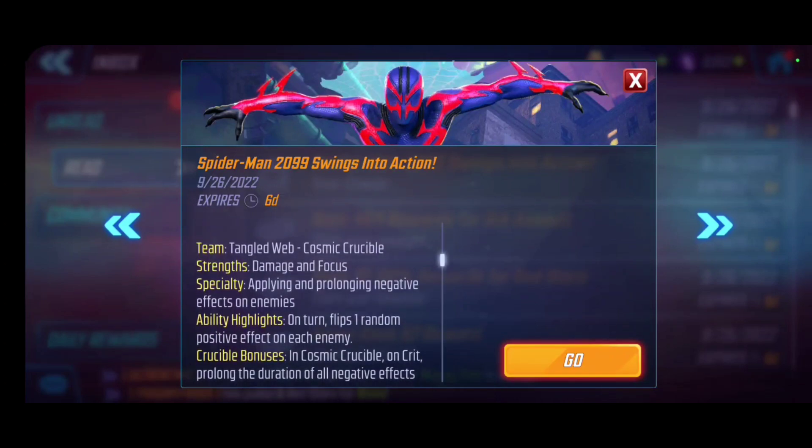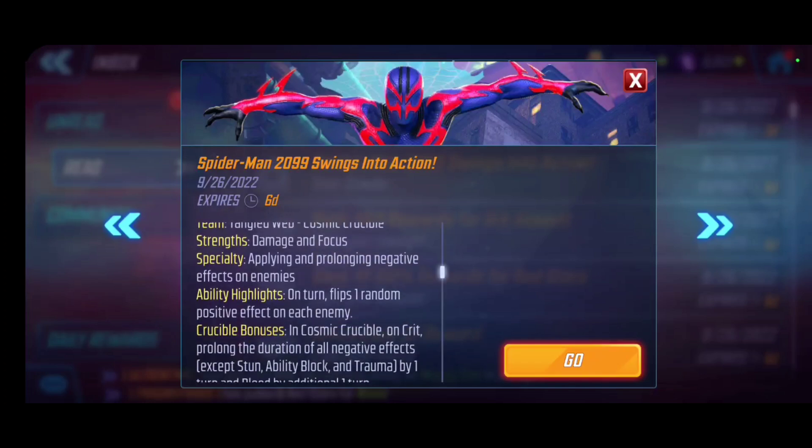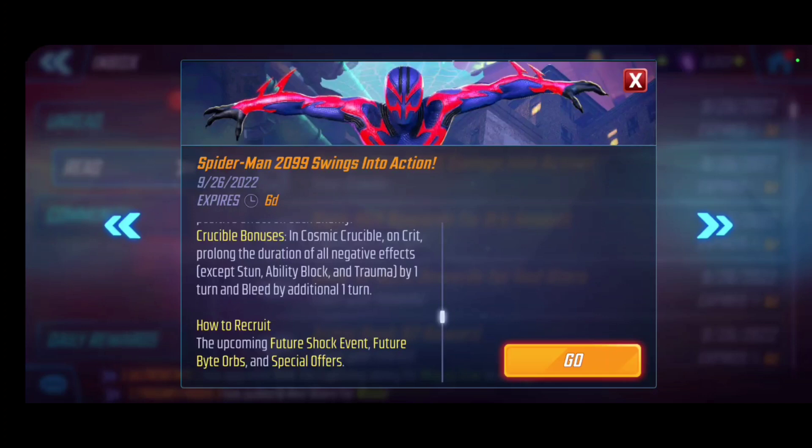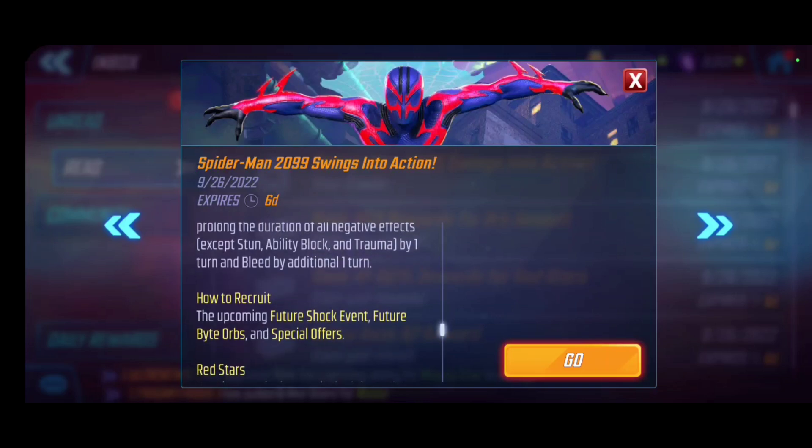He features high damage and focus, as well as applying and prolonging negative effects on enemies — similar to Scarlet Spider and Symbiote Spider-Man. He also has the opportunity to flip random positive effects on enemies in cosmic crucible specifically on crits, prolonging those durations. This excludes stun, ability block, and trauma, likely for balancing purposes.